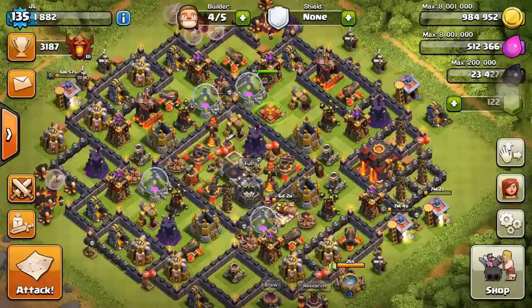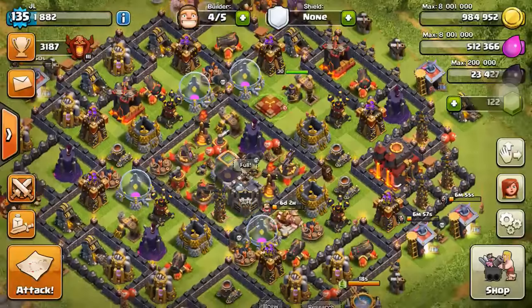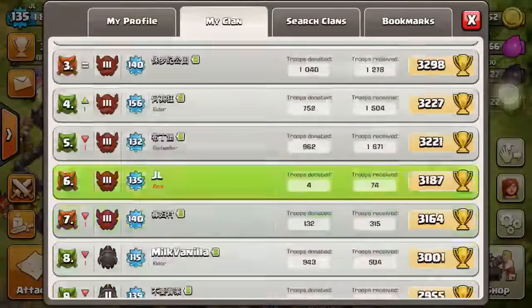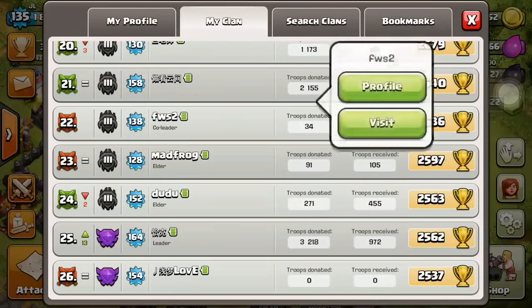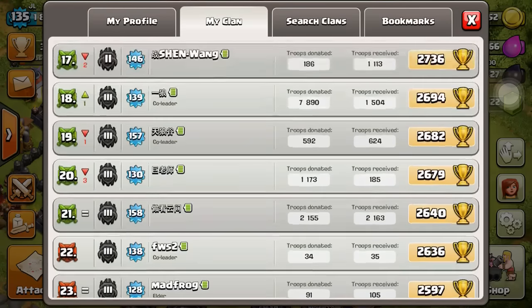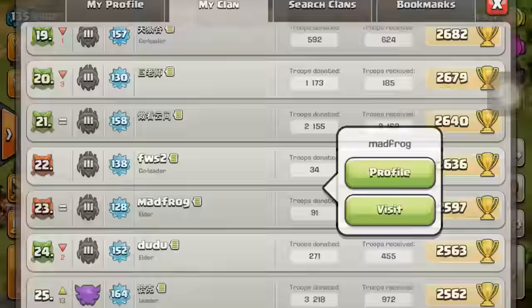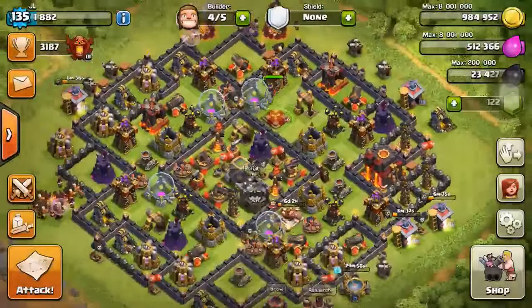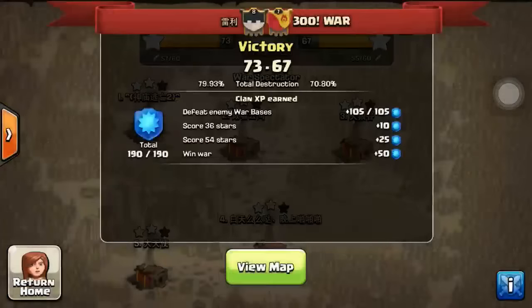He's really great on giant and wizard strategy on 3-starring. However, he actually came back 2 days ago and he did not join any clan war, so he's still not in clan war mode. Both FWS and Madfrog are not showing anything, so I came back pretty disappointed not seeing their attacking.